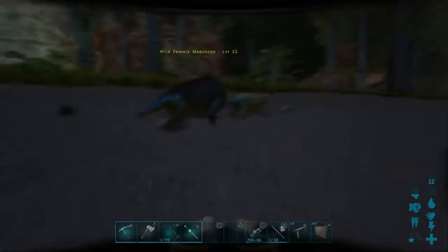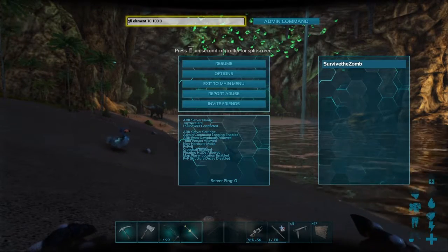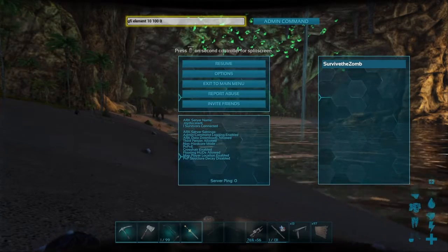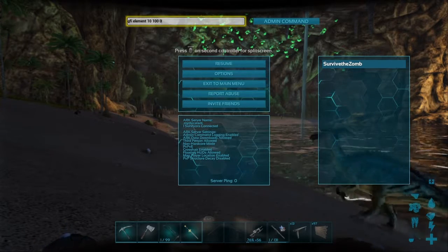That is how you do items. For some tech items, like the tech saddle, it's a little different. I'll tell you how to do that after we go over creature spawning.